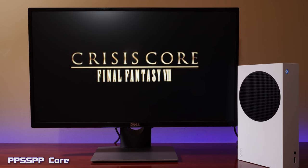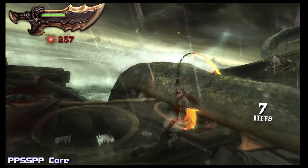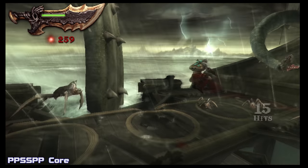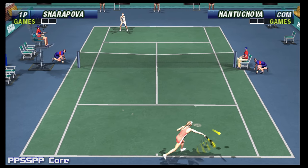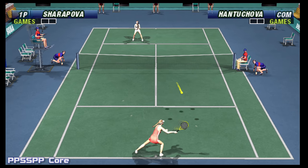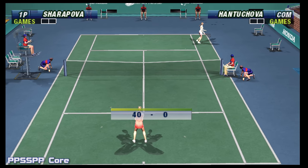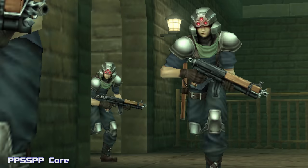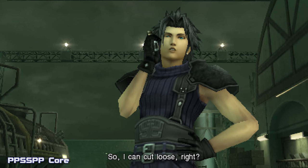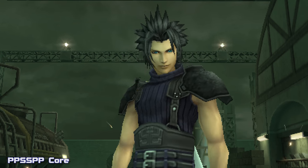Another system that really struggles to hold its framerate on cheaper devices is the Sony PSP. I can tell you that PSP emulation on the Series S is really good. Testing out a few games such as God of War Ghost of Sparta, Crisis Core, Virtua Tennis, and Ultimate Ghouls and Ghosts all ran exactly how you would expect — silky smooth at full framerates, with no issues whatsoever. PSP does have a tendency to dip frames every once in a while. Full disclaimer: I only ran about 5-10 minutes of each game, so there still may be issues as you play through.